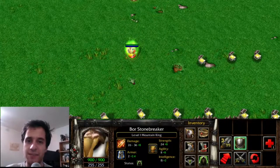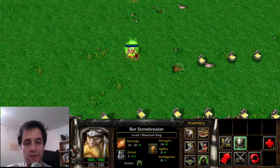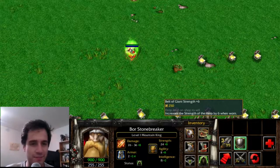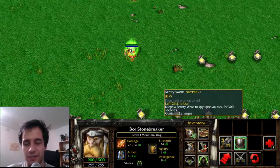I'll go through this video a bit faster than the others, so please feel free to pause from time to time and read all of the descriptions of the items as I mouse over them. A lot of them will be so similar that I just won't go over them too much. To start, we'll look at Sentry Wards.